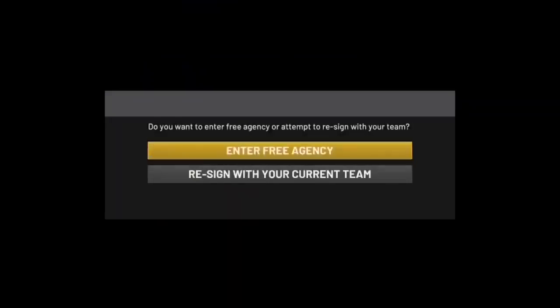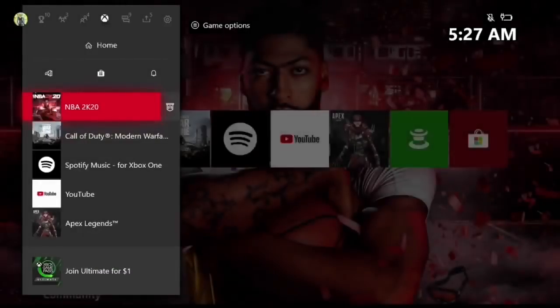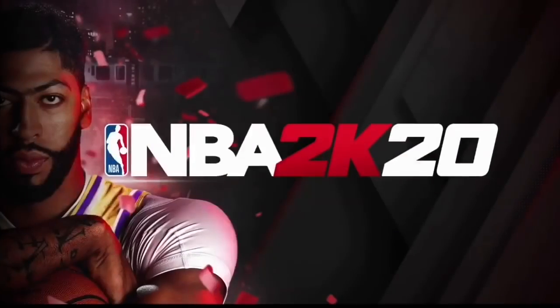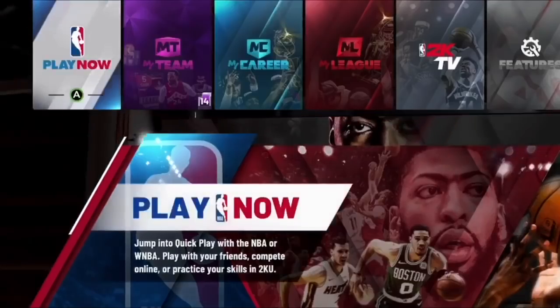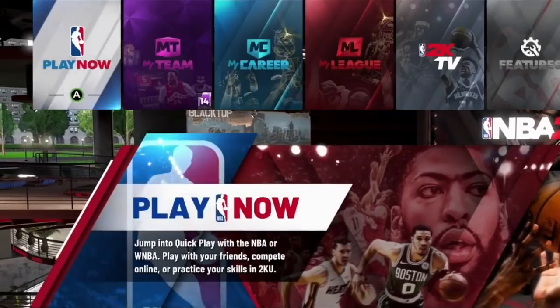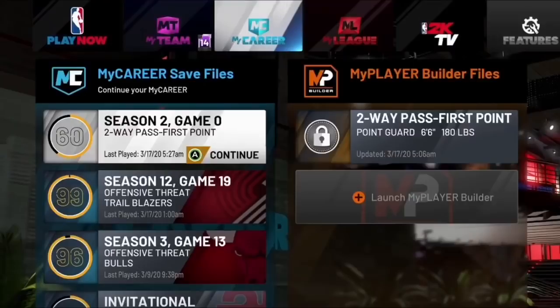This part of the glitch is crucial — it's going to prevent you from getting stuck on a team. Make sure you do this or you might get stuck. When you get to the screen asking you to enter free agency, close out the application, then go ahead and reload the game back up. Once you get back to the 2K20 menu, reload the player you're doing the glitch on.